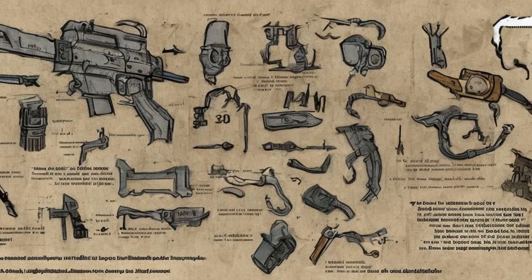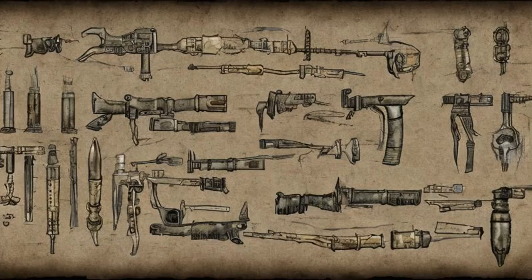Fallout 3 Crafting. Basic schematics allow one to create homemade weapons at a workbench if they have the proper components. Acquiring multiple copies of the same schematic allows the player character to make multiple copies of a weapon from one set of components — such as the bottle cap mine and nuka grenade — or weapons with higher initial condition at the time of construction for all other weapons.